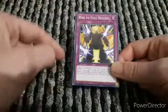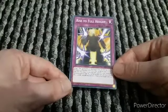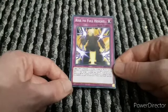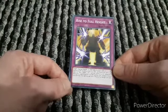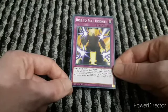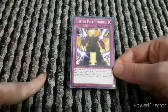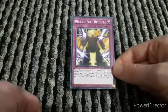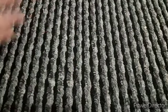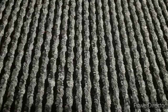Rise of Full Height: target one face-up monster on the field and double its defense, but its defense becomes zero at the end of this turn. You can banish this card from your graveyard, then target one monster you control - your opponent's monsters cannot attack for the rest of the turn except to attack that monster. You can only activate Rise of Full Height once per turn. This can be helpful just in case your opponent has monsters weaker than Carl Griffin's 2500, and you need to stop them from attacking your tokens when you don't have Token Stampede.